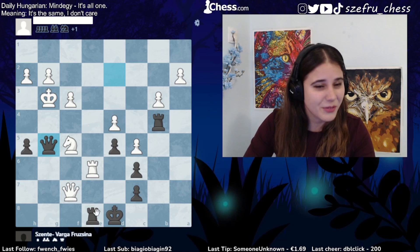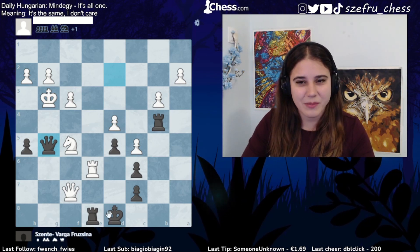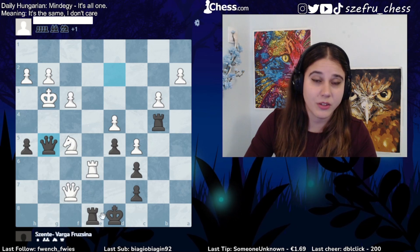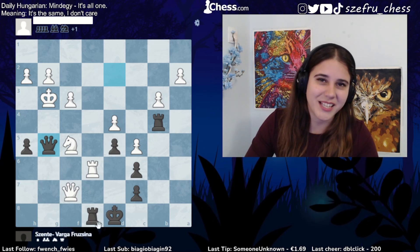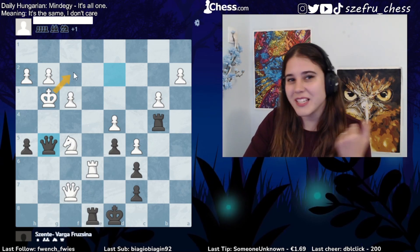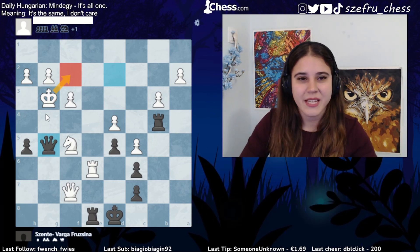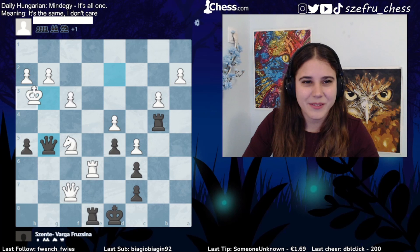The king goes to g3, tries to hide. Now we give queen g5 check — we keep giving perpetual because otherwise we are pretty much doomed. This position, I can assure you, if you don't find this it's very doomed — because I didn't find it and I was already doomed. Now if the king goes back, of course we keep giving the perpetual so we won't draw.